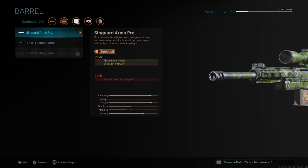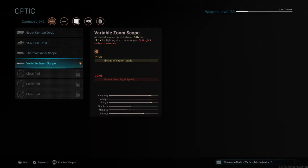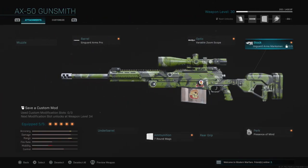Getting into the AX50 sniper rifle setup: I have the Singuard Arms Pro barrel, though I want to unlock the 32-inch factory barrel as it's the best one for this weapon — I'm just one level away. I also have the variable zoom scope, which I love because you can go from 5x magnification to 12.1x magnification, which is really good for fighting teams on distant rooftops.